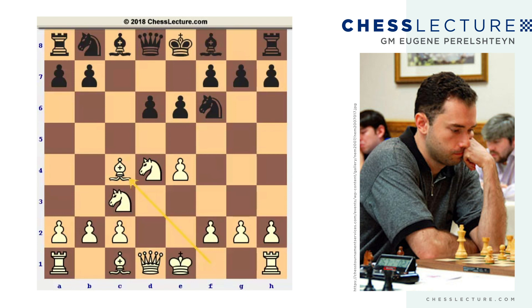Bobby plays his favorite move, the Sozin — Bc4. The move Bc4 is extremely rare these days. If you face the Najdorf, which is the most popular opening, and you want to play like Bobby Fischer, this game will really be important to you. You can still play Bc4, and after e6 you simply transpose to this game. It's actually quite an important idea for white, and most players are not ready for the Sozin these days.